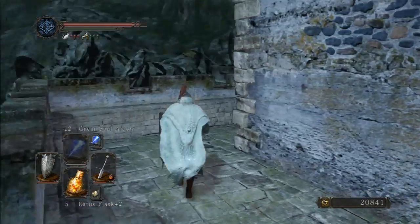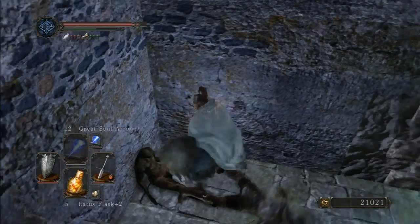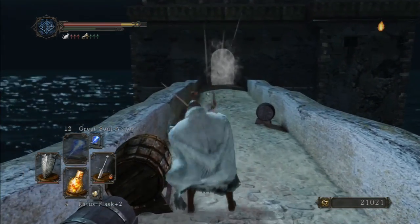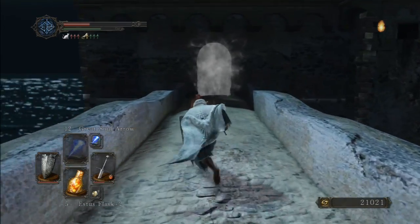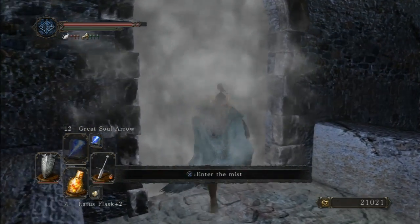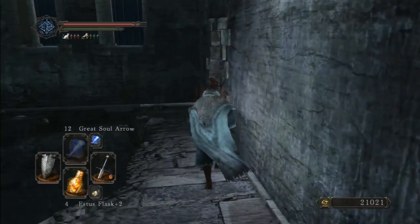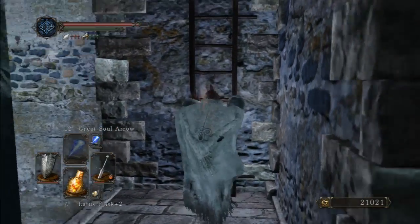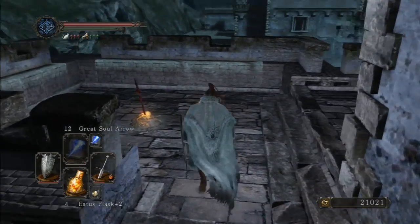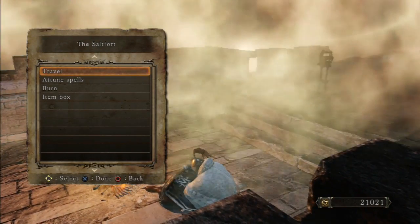I'm not sure what the purpose of that blocked bonfire is yet, because there's another bonfire pretty nearby. Here is the other tower — I'll show you that location. Wow, that was huge damage from those archers. Let me use an Estus flask because I don't want to die. This isn't a boss here, don't worry. Just continue forward and up here is the bonfire.